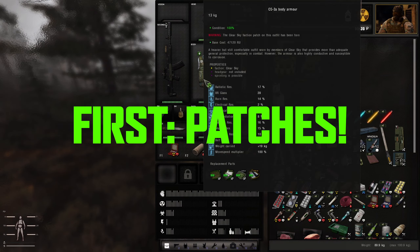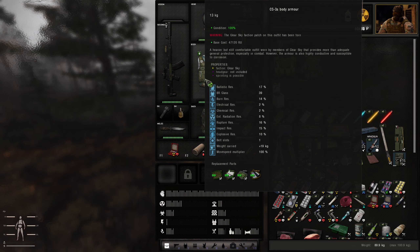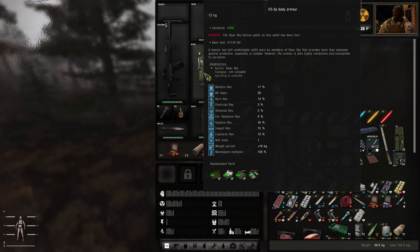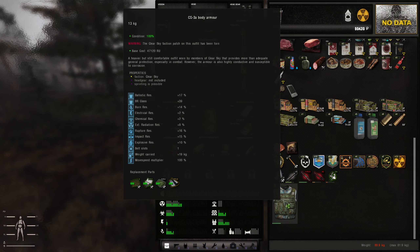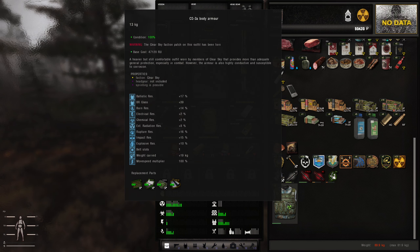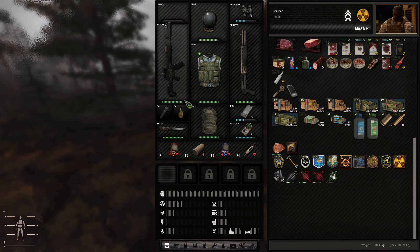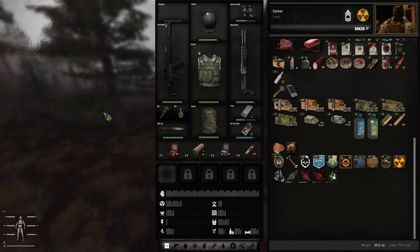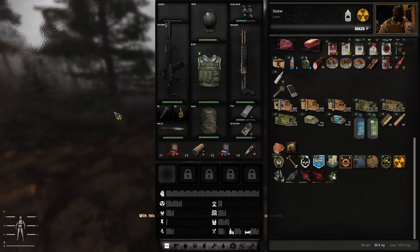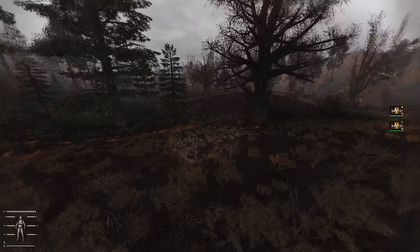Right now I am wearing my Clear Sky body armor but the patch is ripped off. It can be a little bit buggy sometimes, but you can equip the patch again. What I'm going to do is take off the armor — okay, so it's in my inventory. You can see that the Clear Sky faction patch has been torn. If I just put this on, nothing happens — I'm just wearing my armor. But if I right-click and click 'Attach Patch,' you can see at the bottom it says you are now appearing as Clear Sky.